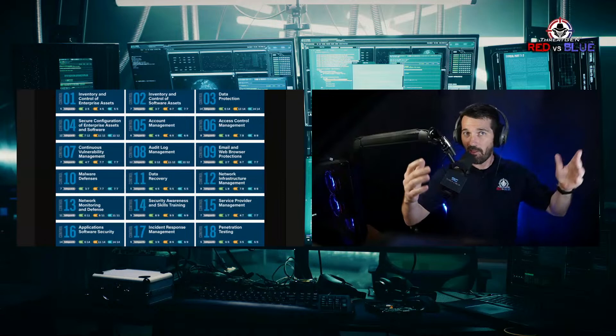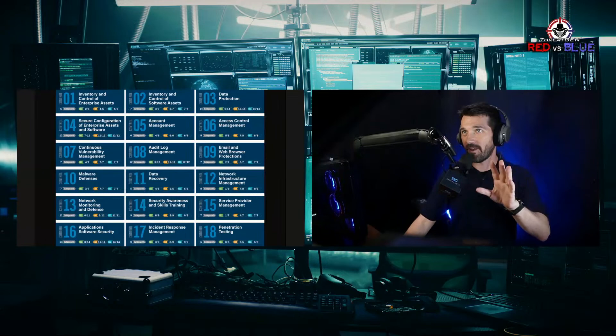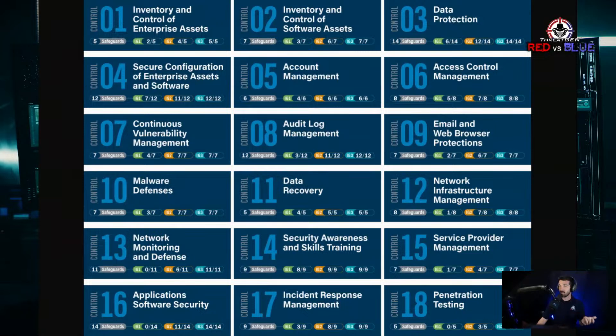Next is access control — password length, session token duration, identity and access management. Then continuous vulnerability management: VM scans, patching, continuous monitoring, threat exposure, attack surface. That's control 7. Control 8 is audit log management — endpoints pushing telemetry to a SIEM solution, log aggregation.